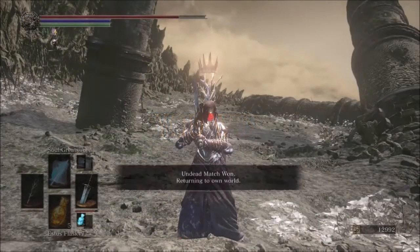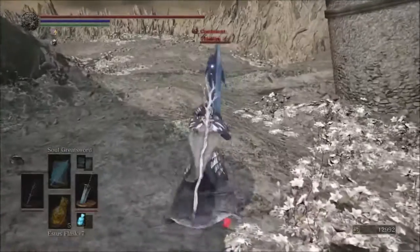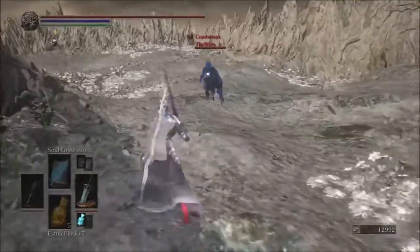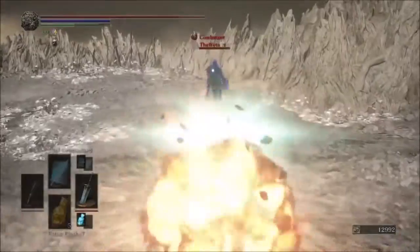The Moonlight Greatsword is amazing — it really hits like a truck, especially if you're statted correctly for it on an intelligence build. This is the weapon for you. The strength requirement is only 16, so that's nothing. You can drop points into that and still be a sorcerer all day.